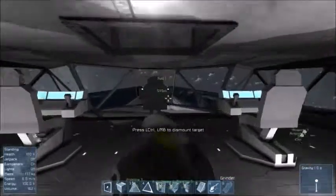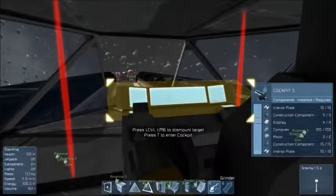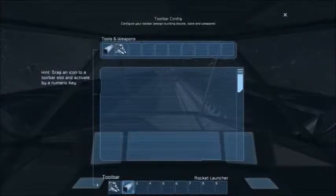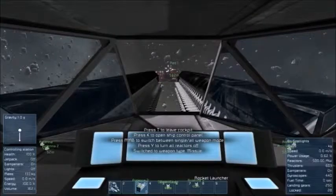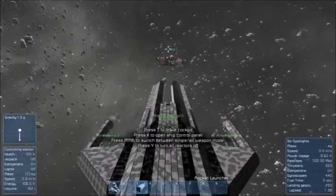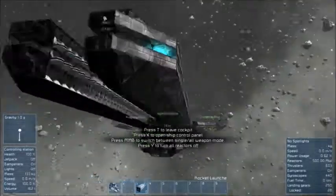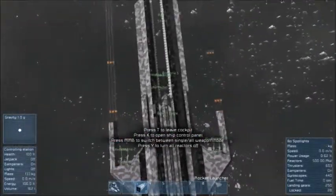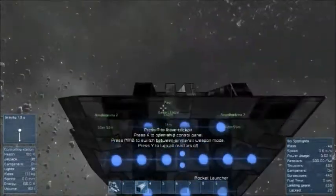It's got a medical room — what more could you want. Nice little driver's seat. And we do have guns. That's the Desert Eagle one — it's quite a nice looking ship, good starting block.